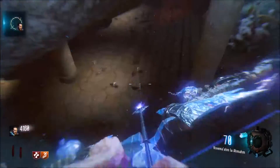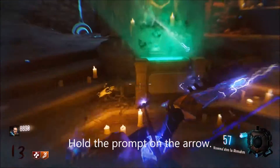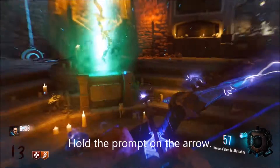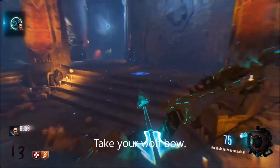Grab the arrow and take it back to the wolf crypt. Place the arrow, and now get kills — only about 20 kills to finish it. Now pick up your wolf bow. Just shoot around and you're done with the wolf bow.